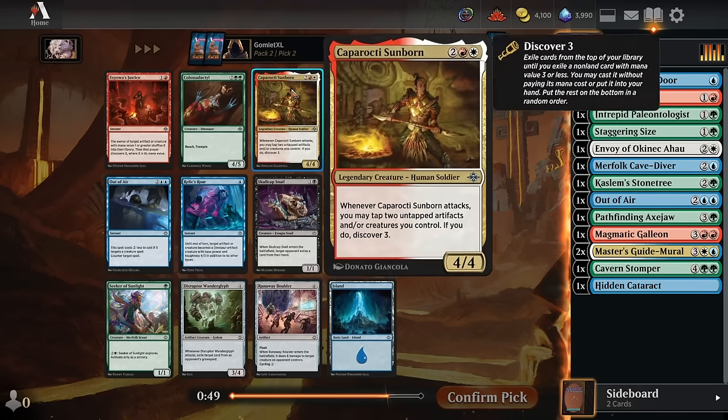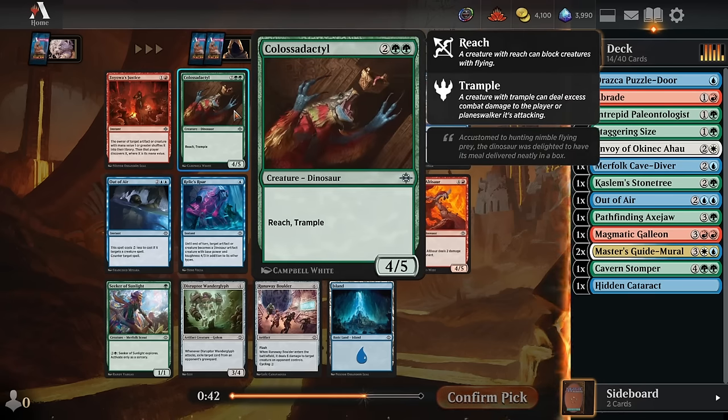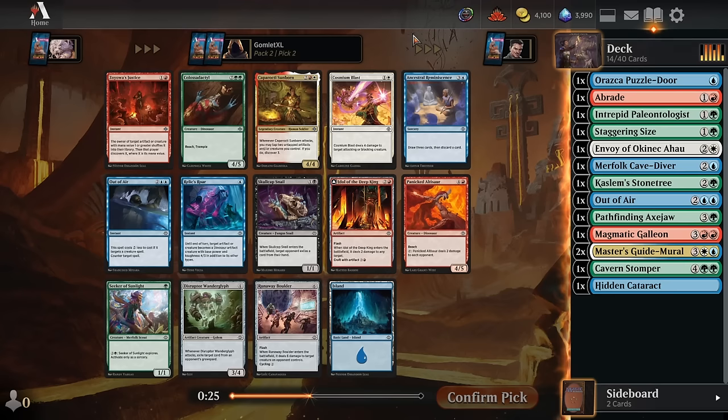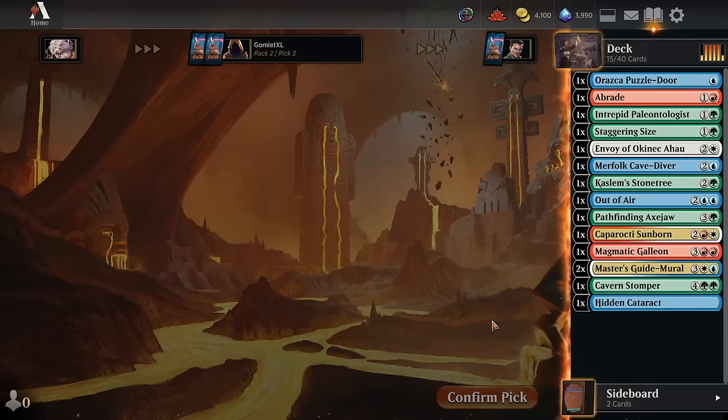Pack 2 pick 2. There is a Caporoxi Sunborn here which is really nice with that Discover ability, and there's also a Colossidactyl for a big dino. Discovering 3 every time you attack is nuts, and it's not hard to have an extra artifact on board to do that with. I'll go for the Sunborn this time over the dino.